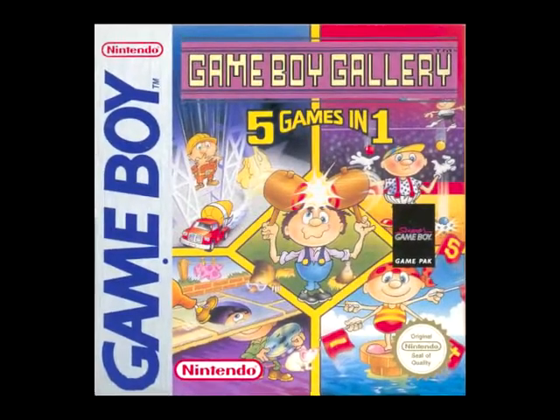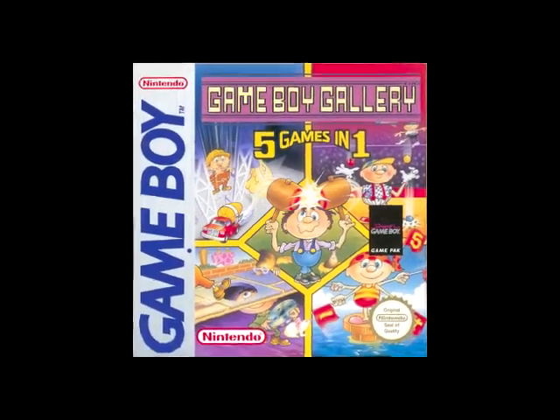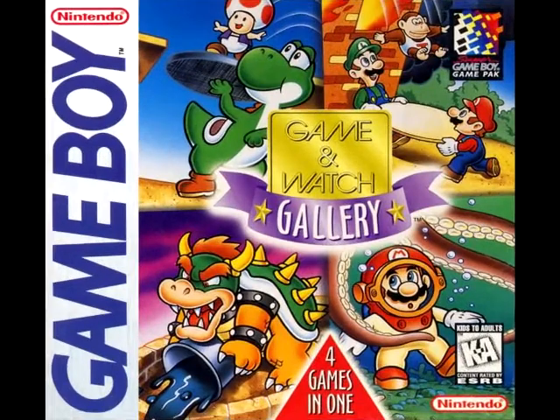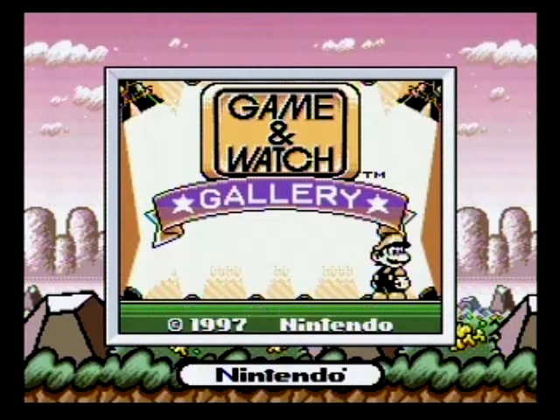1995 saw Nintendo release Game Boy Gallery to European audiences, essentially a compilation comprising remakes of five classic Game & Watch games. Then a couple years later in 1997, Nintendo released today's subject matter: Game & Watch Gallery for the original Game Boy. Game & Watch Gallery comprises recreations of four classic Game & Watch games.